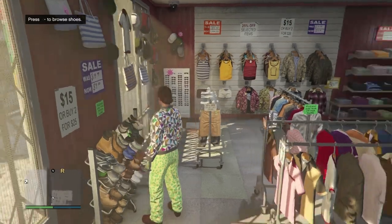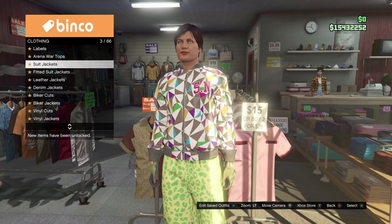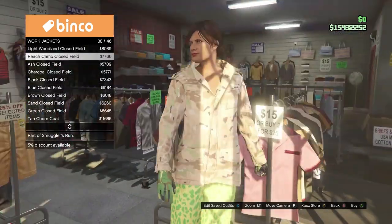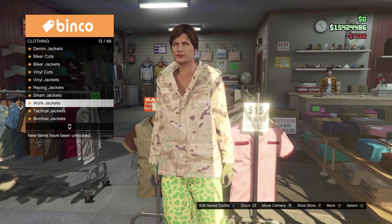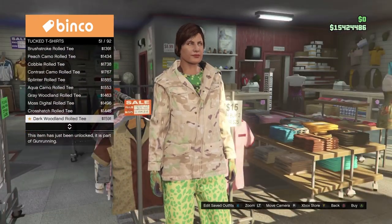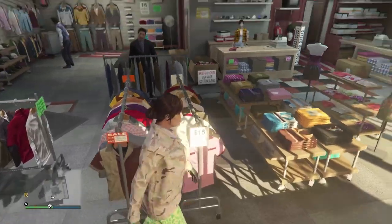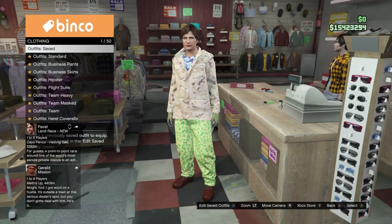Then come over to the top section, head into the work jackets, and equip the peach camo closed field, which is number 38. Then stay in the top section, head down to the tuck t-shirts, and equip the blue digital roll tee, which is number 57. Now go and save this outfit into slot number three — those are both of the outfits made, so make sure both of them have saved.